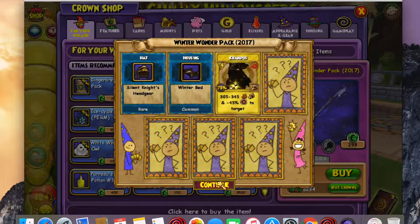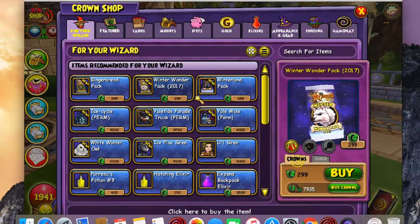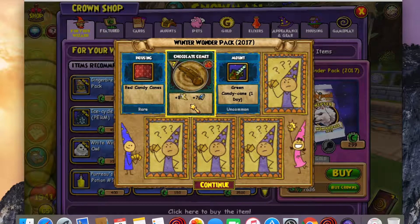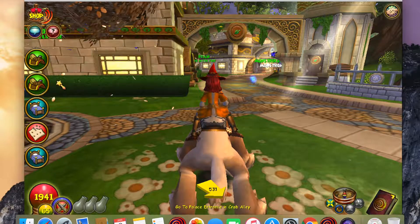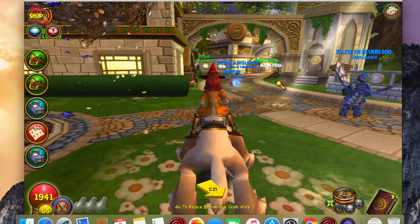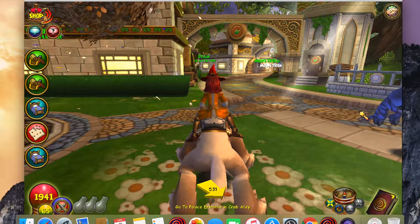It looks like I'm gonna have to spam Lore Master to get this spell. I don't know what is going on and why I can't get this spell from this pack, but I've seen other people do it — I'll get it eventually. These packs are pretty random anyway. That's the last pack I'm opening because I want to keep my crowns. I was really hoping to get it; you never know with these packs — you can get it on the first try or waste so much money.